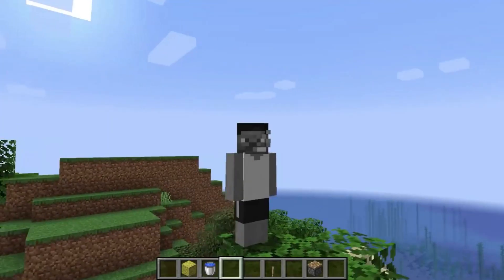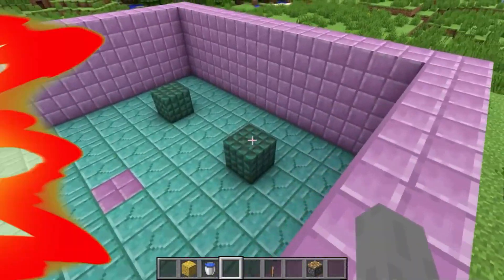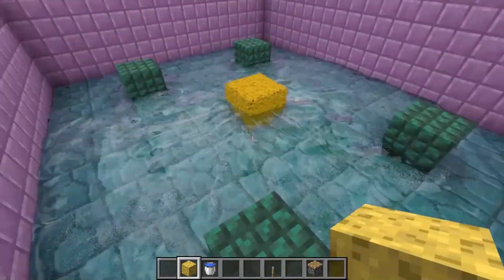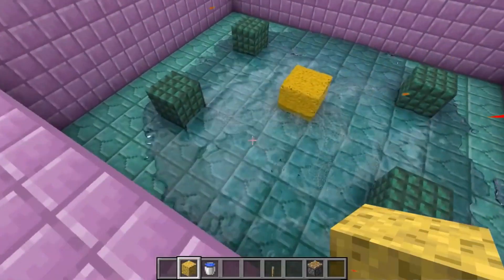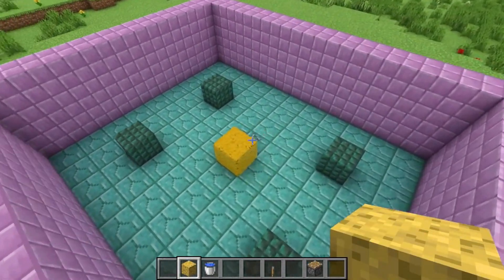Number 2: Sponges. Sponge blocks are obtained in ocean monuments. When they are dry, they can instantly absorb water when placed next to a water block. They can be a useful temporary fix to stop water from flooding when used correctly. You can also craft these blocks; however, it is made with a furnace and not a crafting table.